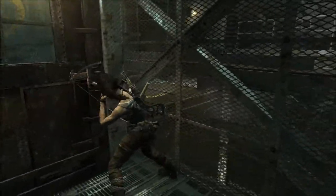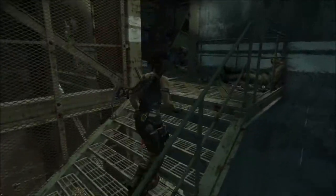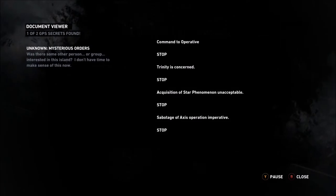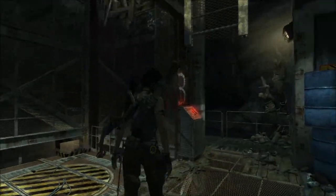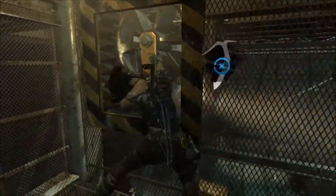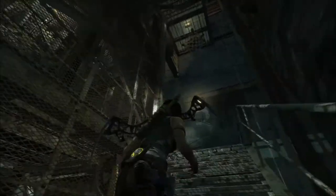Open this door. There we go. Return command to operative. Stop. There we go. Two wheels down, two to go.